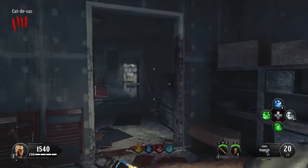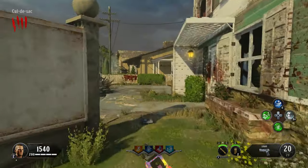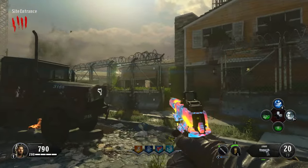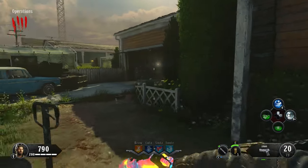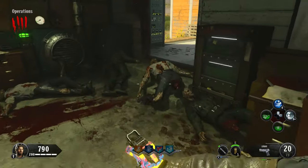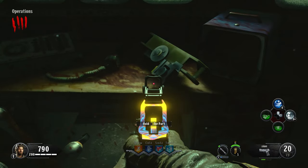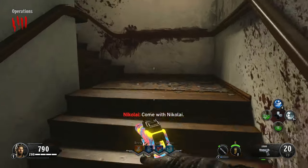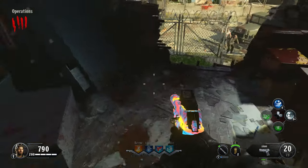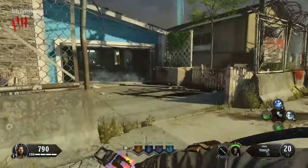First thing you want to do is activate the power, then in the spawn area we're gonna start collecting the parts. The first shield part can be found in the operations against this blue filing cabinet, it could also be found underneath the TVs on the desk, or it could be upstairs on the fallen over filing cabinet. So that's the first telepad piece.